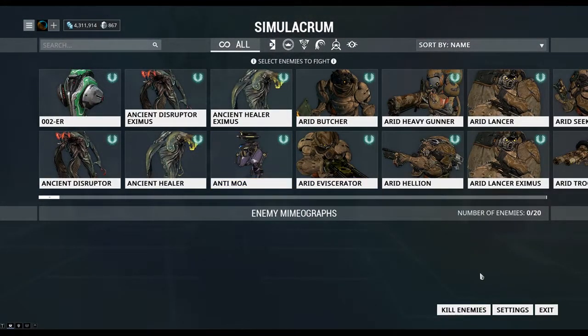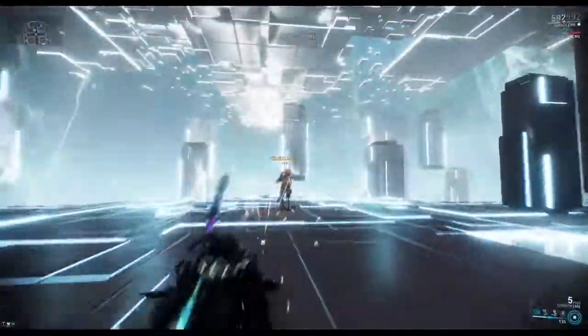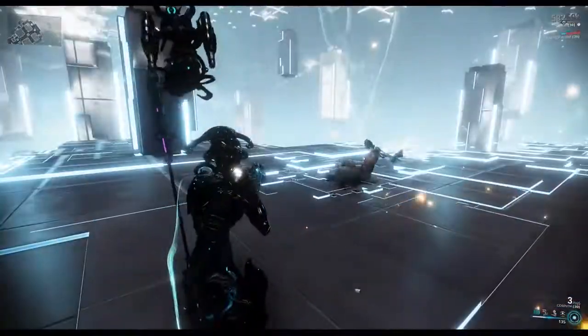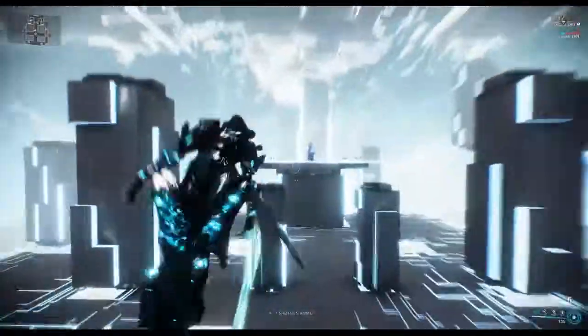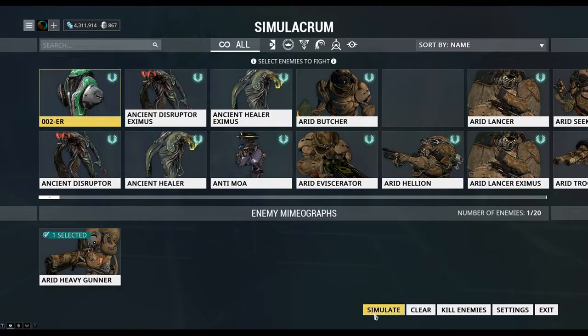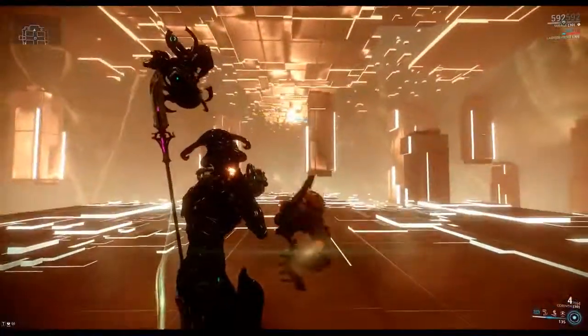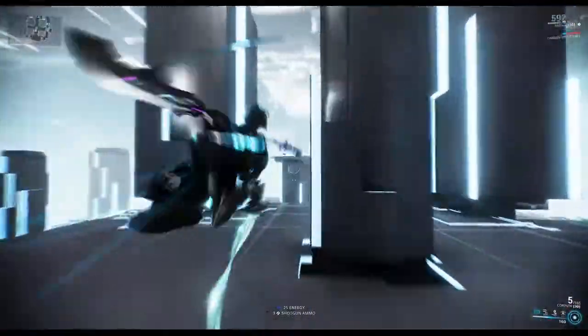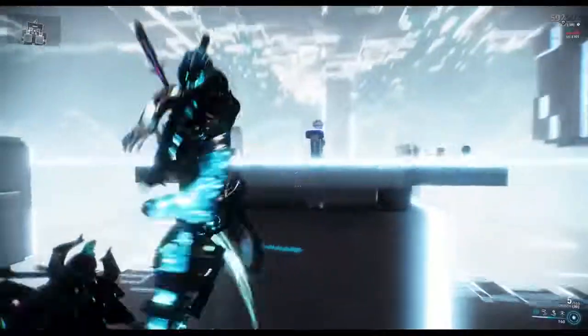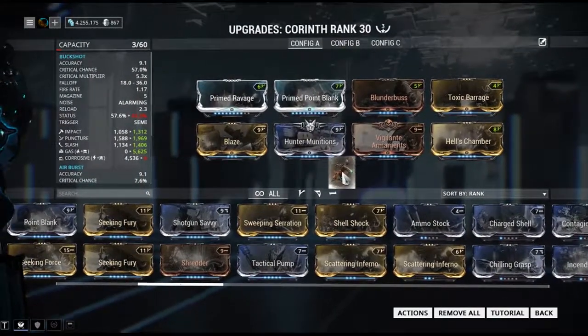This turns out to work pretty well. I've put the settings to invincibility and level 100, so if I use a level 100 Arid Heavy Gunner — between the corrosive and the bleeding capabilities — you can take out a level 100 Arid Heavy Gunner pretty easily with this gun. This is a pretty nice weapon to take out the enemy. It is a shotgun so you do have to be relatively close, but wow, this is a pretty nice gun.